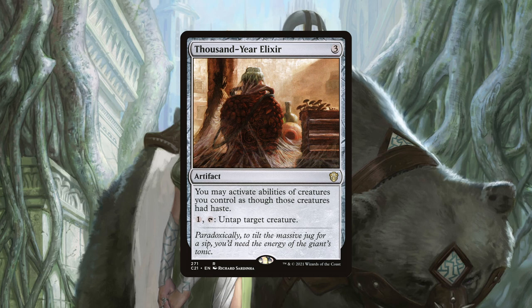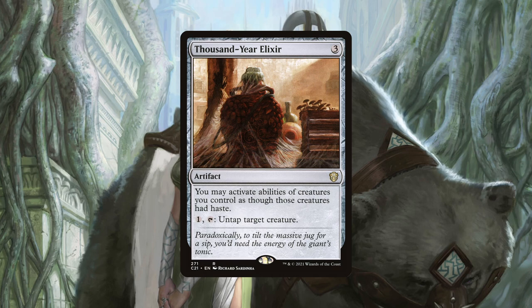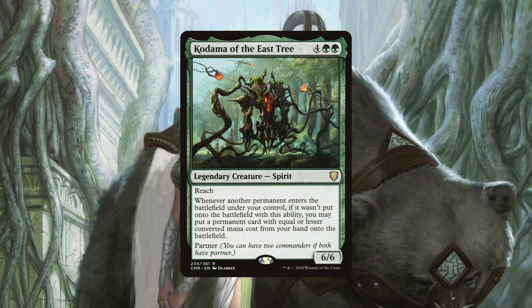However, it's the Elixir's first ability that most interests us. If we have this out, every mana dork we cast on an opponent's turn can now tap for mana immediately. If we combine this with a card draw effect, we can easily storm off on our opponent's turn. Kadena of the East Tree allows us to cheat permanents with equal or lesser mana value into play for every permanent we put into play that wasn't from Kadena's ability. This allows us to evade countermagic so we can get the key cards we need onto the board, especially those that once they hit the battlefield have their effect immediately — for example, creatures with ETB effects.